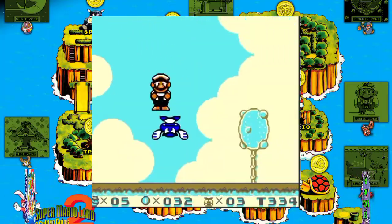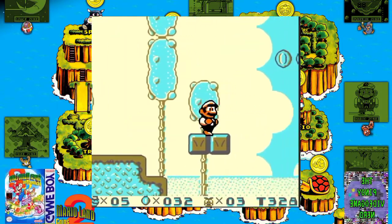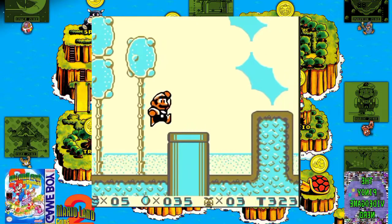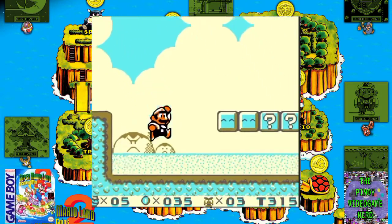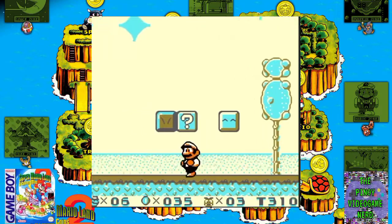The objective of Super Mario Land 2 is to reach the end of each level, defeating or avoiding enemies while doing so. The game retains several enemies from the Mario series, such as the Goomba and the Koopa Troopa, and also introduces several new enemies. Enemies can usually be defeated by jumping on their head, but also may need to be defeated by different means, such as by use of fireballs.